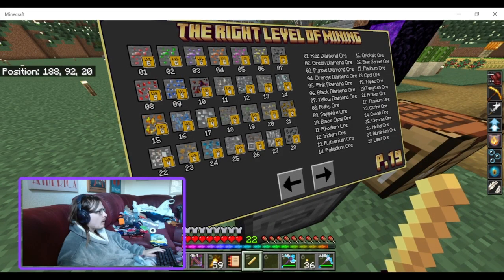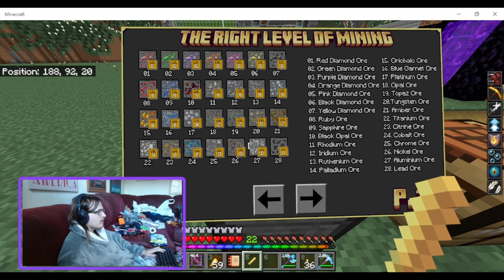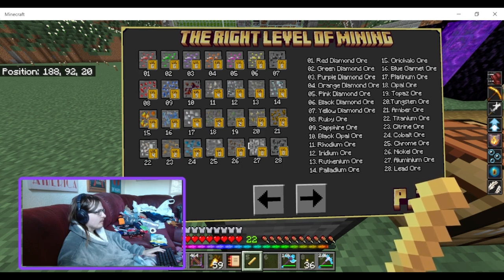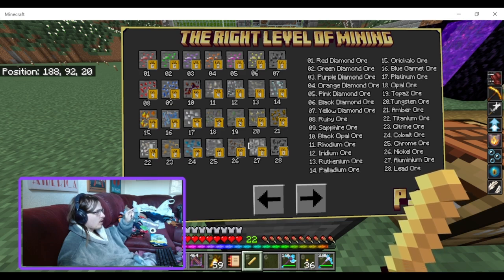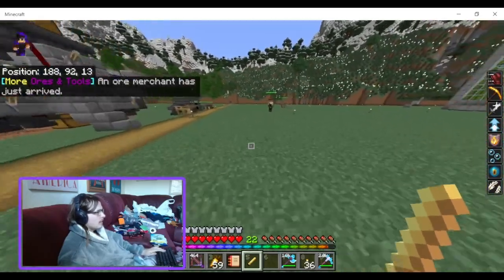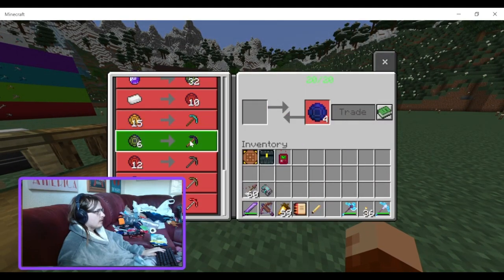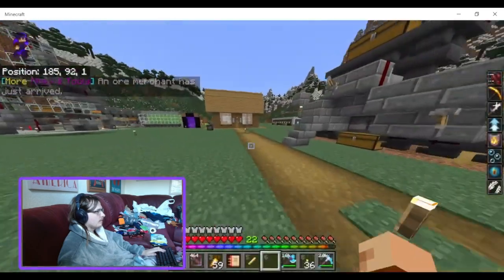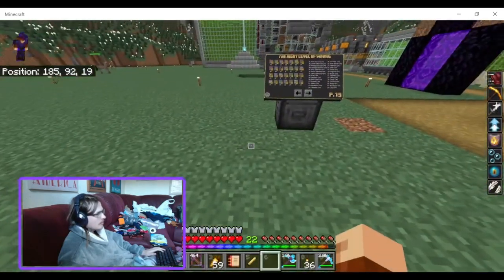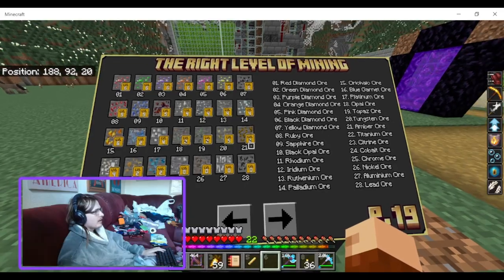Like, red diamond is at level six and you have green diamond, purple, orange, red diamond. So you have all the different diamonds at the top — orange, pink, black and yellow. Black diamond is number six, yellow diamond, then rubies, sapphire, black opal. A new ore merchant has just arrived — so they're wandering traders basically. Nice that it lets you know. The ore merchant always sells the same pickaxes: diamond, obsidian, titanium, tungsten and red diamond, just different things he wants in return, like lead.